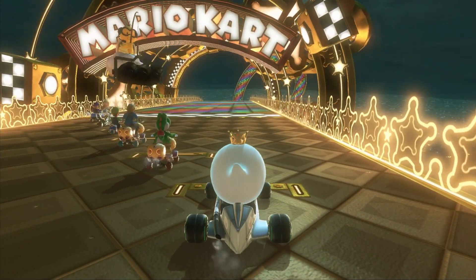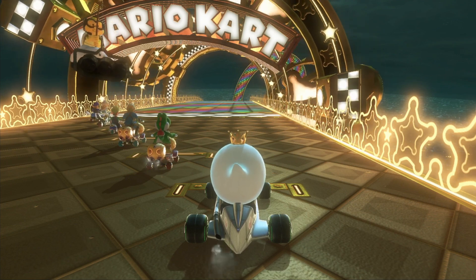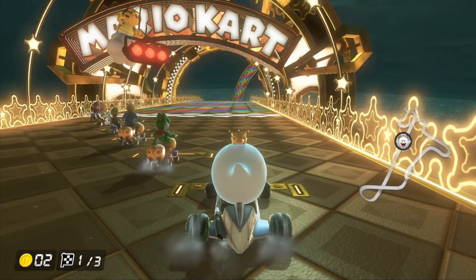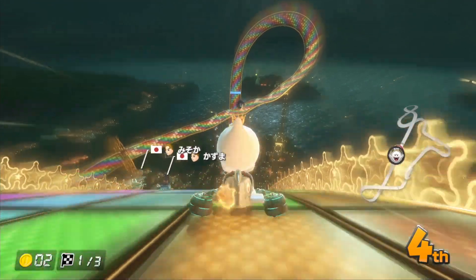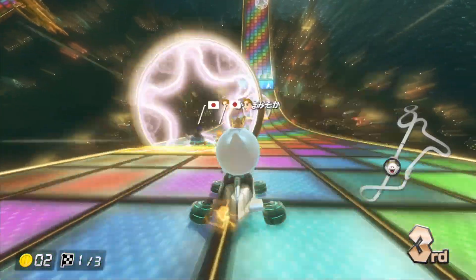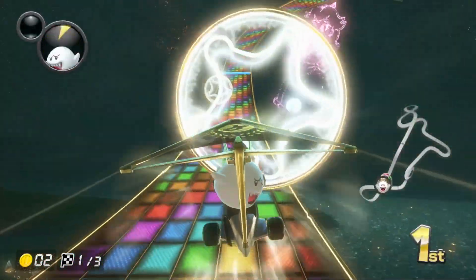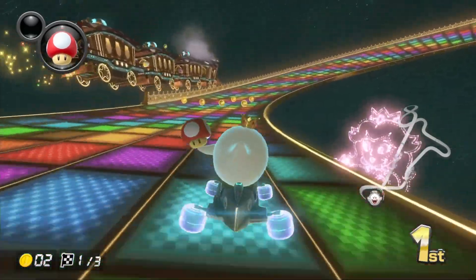What is going on everyone, it is Rod here and we are back with Pick My Combo. This combo is King Boo, W25 Silver Arrow, slick tires, and gold glider. All right, sorry — I don't think I did my audio sync, so there we go. Anyway, this is King Boo W25 Silver Arrow, slick tires, and gold glider. Oh my god, this is very strange.